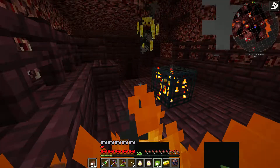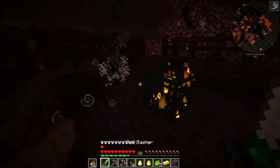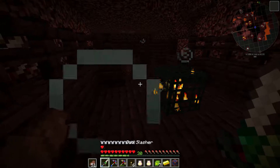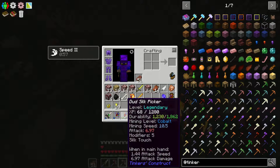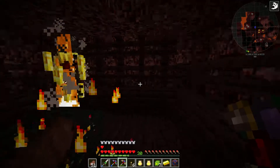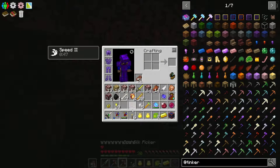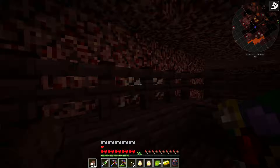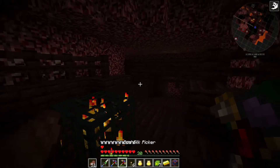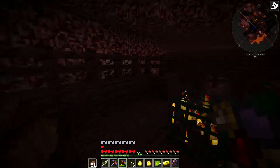I'll meet you back at the base. I forgot — let me show you my pick again. We're at 1230 — maybe I have to hold it in my hand. I know it should be repairing itself because I have enough damage that I can actually kill them with this. Now it's at 1234. That's what the mending moss does — it's very similar to the mending enchantment from base Minecraft.